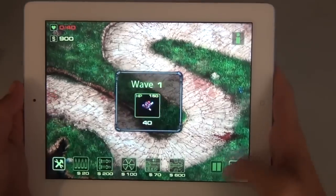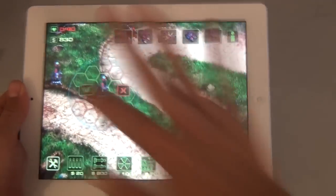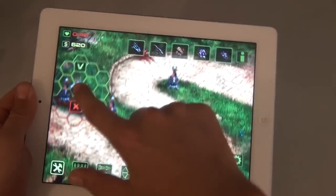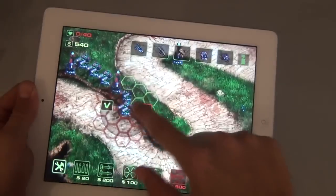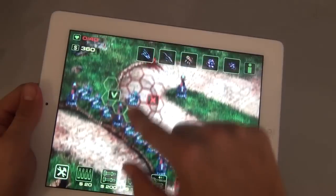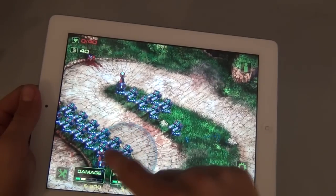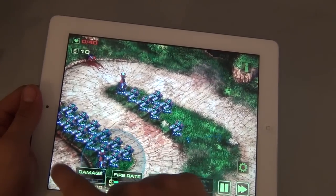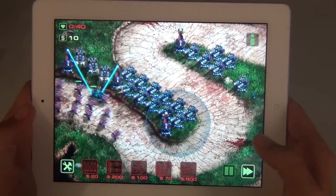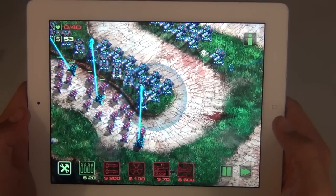Let's shift into hyperspeed and drop some towers at ten times the speed of light. I'm going to sprinkle around some slow-down towers with the same consistency you'd find white chocolate chips in chocolate chip cookies, and then my main towers are anti-Zergling and anti-Marine towers — because you can click on a tower and it tells you what units it counters, and the first wave has been all biological infantry units.